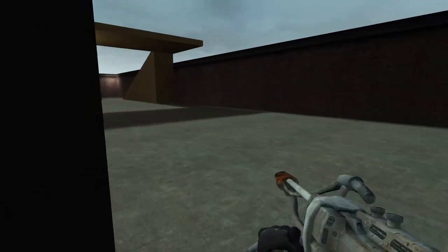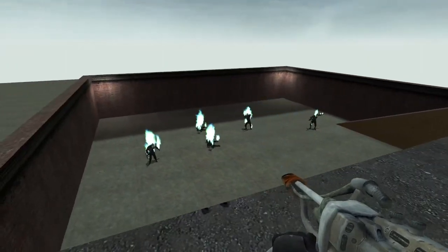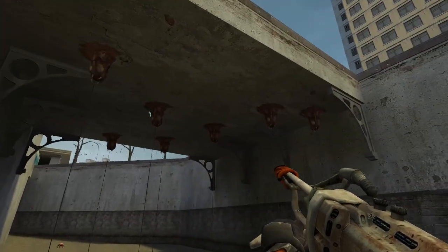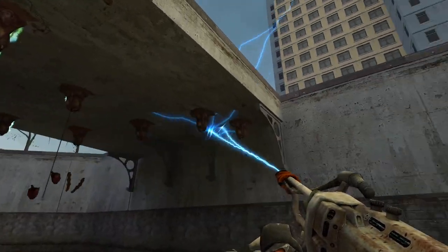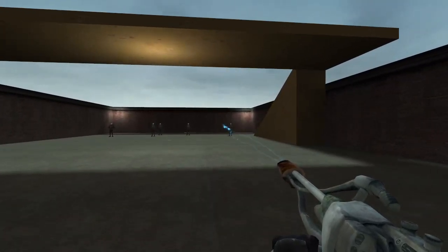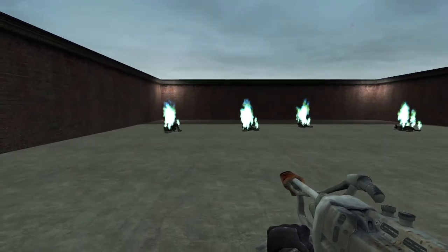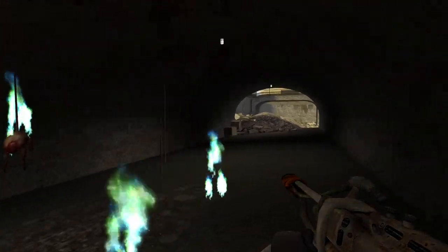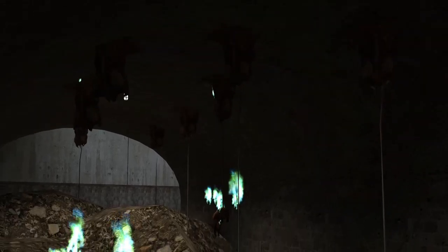The Immolator was used by the cremator, first seen at the start of the game, used to clean up the city. It was acquirable later on and is extremely deadly. In the earlier stages of development, it was only available to get from the cremator itself. Later on, the strider would have the Immolator as a weapon and the player could kill it to get the weapon. When the Combine Guard was cut, his warp cannon was given to the strider, and the Immolator remained only in the hands of the cremator until the cremator was cut too. It puts enemies on fire and disintegrates them — good thing this was cut, because it's too overpowered.